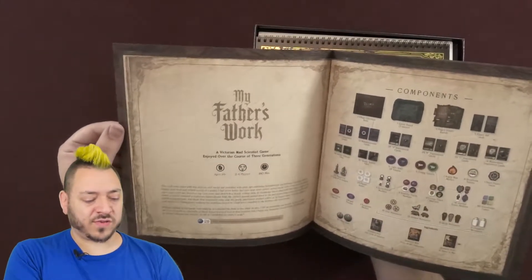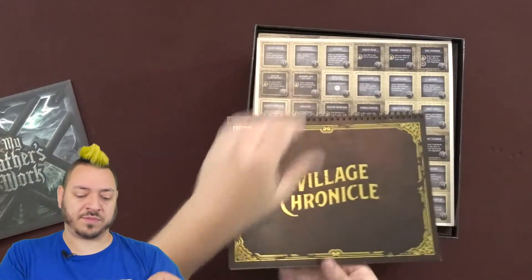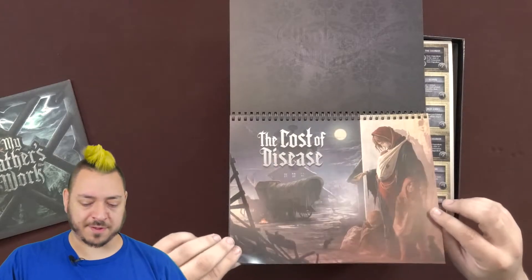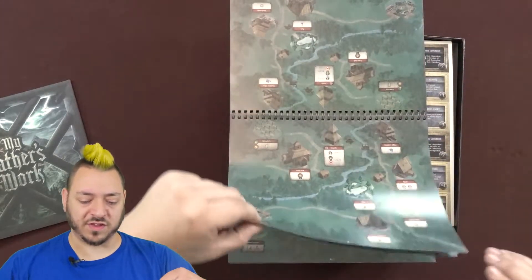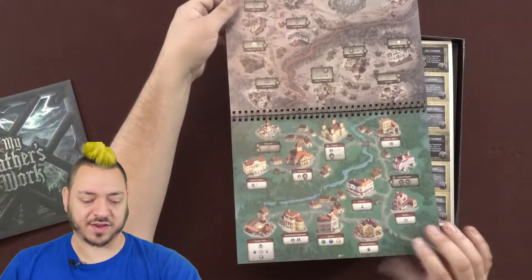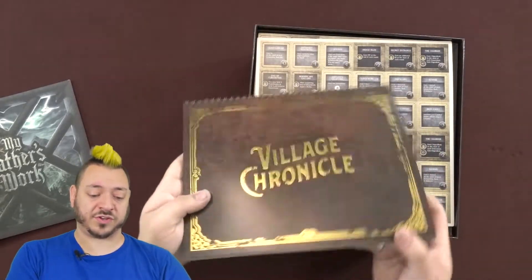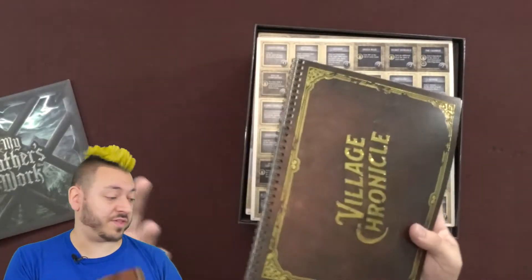It's for ages 14 and up. It says 180 minutes — that's a good three hour game. The village chronicle book, which I believe is kind of what you explore through, kind of like a Stuffed Fables game. So the Cost of Disease, which I assume is like the first scenario, and you've got different action worker spaces and stuff that you kind of slowly reveal, and I guess all that changes depending on the situation in the scenario that you're in.